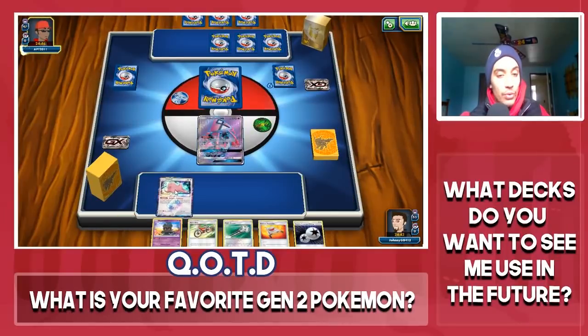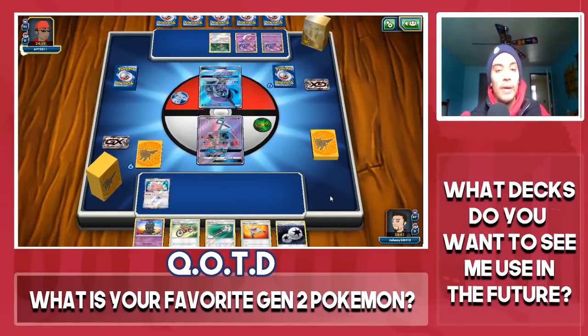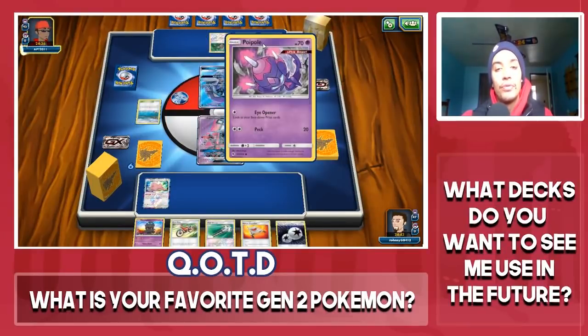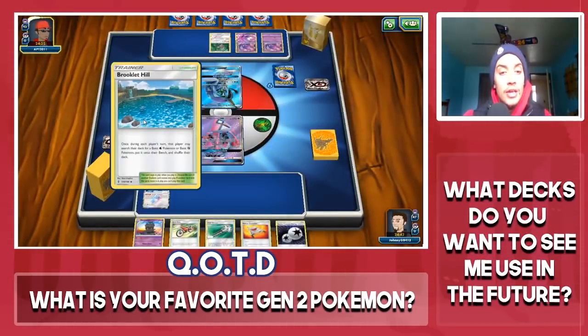We're going to play Lele as my active, unfortunately. That is really unfortunate. My opponent is playing Tapu Fini GX and Poipole — that's the Poipole from Lost Thunder, the new one we just got.